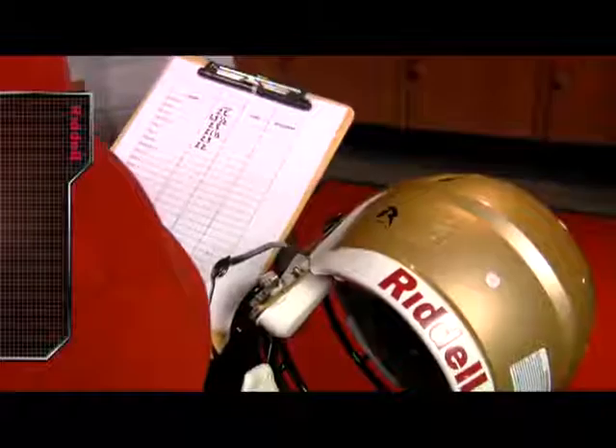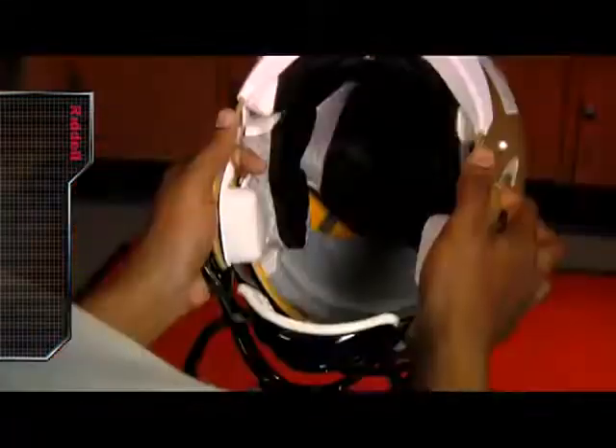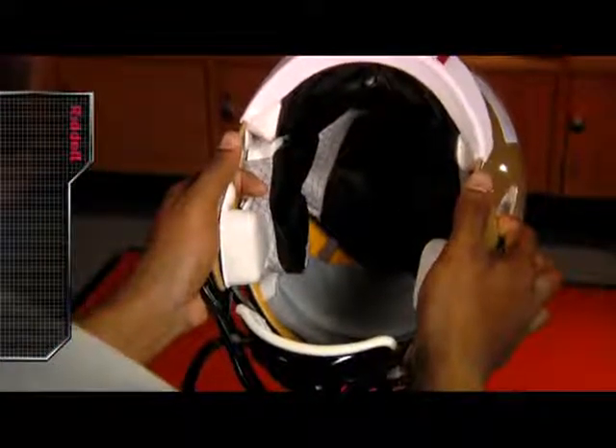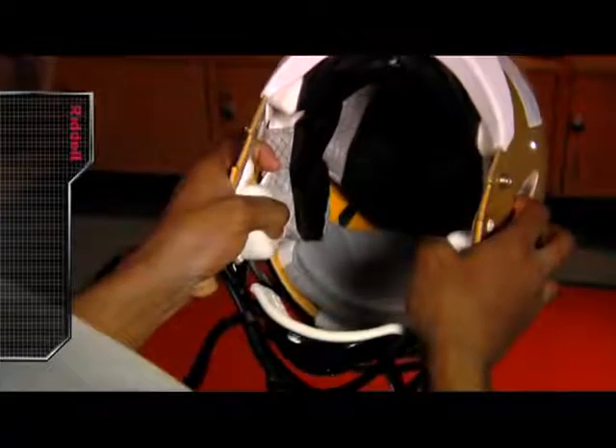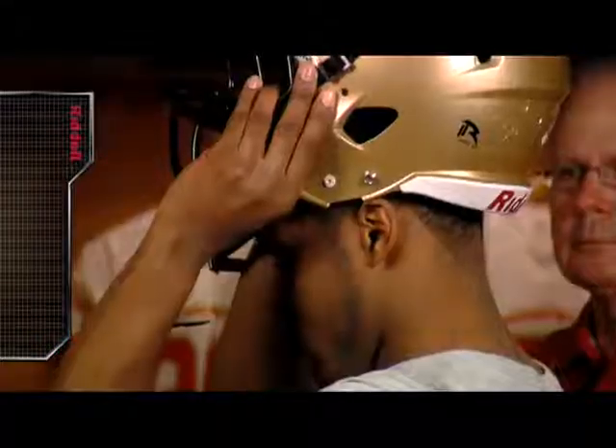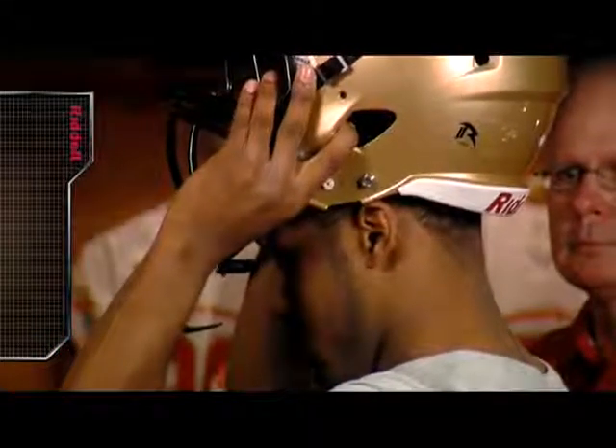Before putting on your Riddell Revolution Speed football helmet, make sure that the correct size appears on the helmet's size label. After confirming the appropriate size, the player should hold the helmet with the thumbs over the bottom of the S-pads or face pads and the fingers against the exterior shell. Bring the helmet down at a slight angle with the S-pads first touching the temples. For additional leverage, place the index fingers into the ear holes.